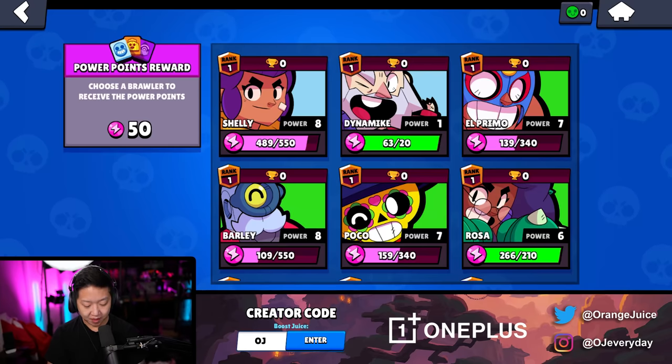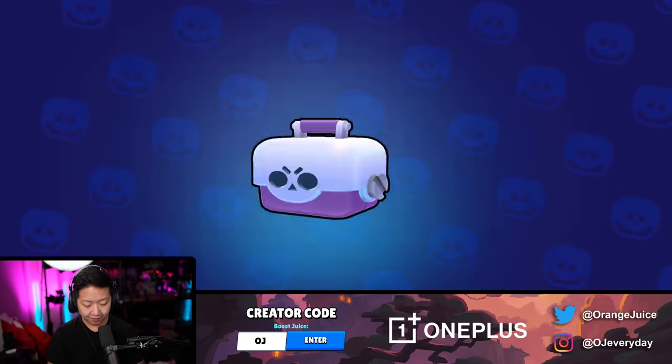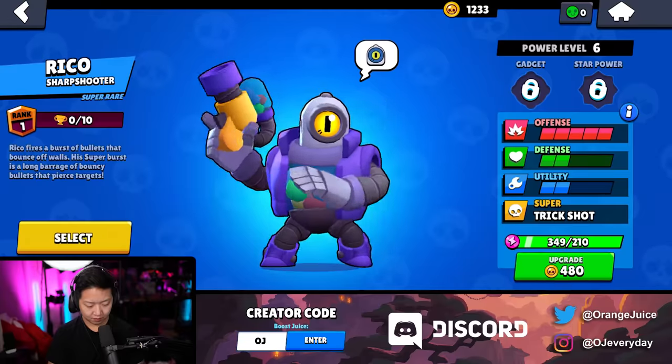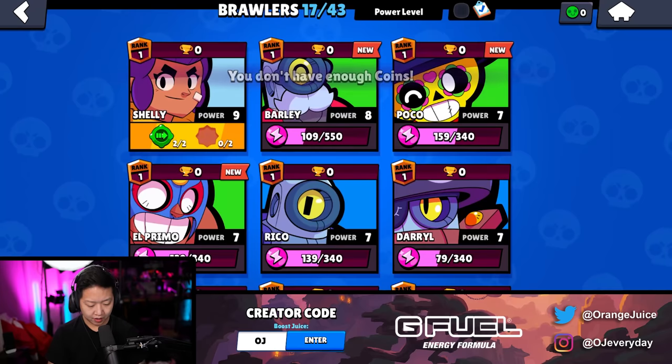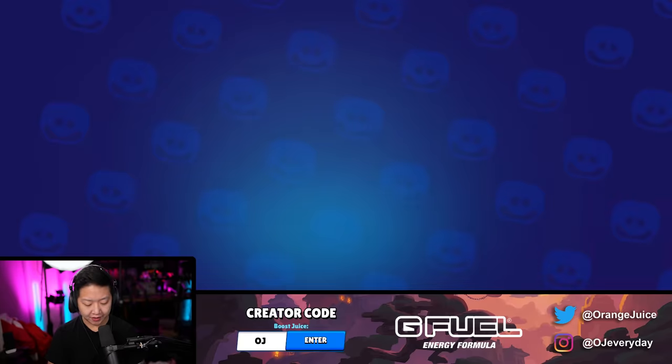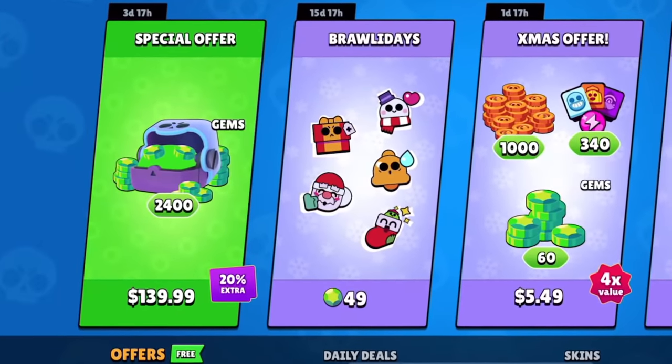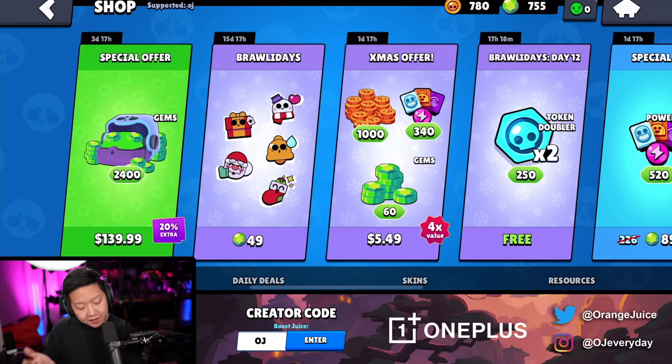We might actually be able to get level 9 Shelly. Level 9 Shelly - we have the potential to unlock a star power now. And out of these 30 tracks, no new brawlers. Wow. And we have the $100 gem pack, $140 Canadian. Let's buy that real quickie. 60 gems. I'm buying all the gems.